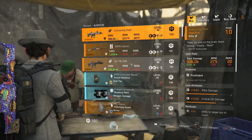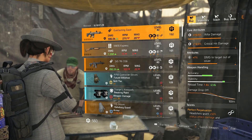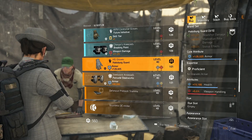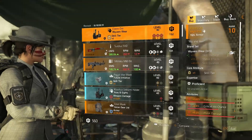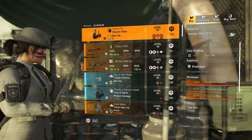DZ West doesn't have anything that stands out. There's a gaze if you want one with damage to target out of cover, some future initiative gloves, some breaking point knees, and a bunch of rubbish, so let's move on.